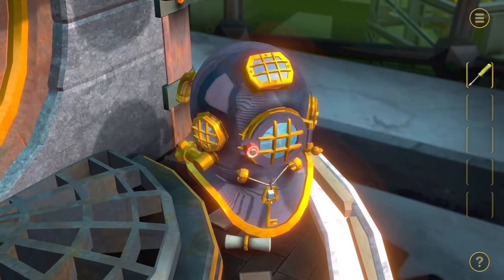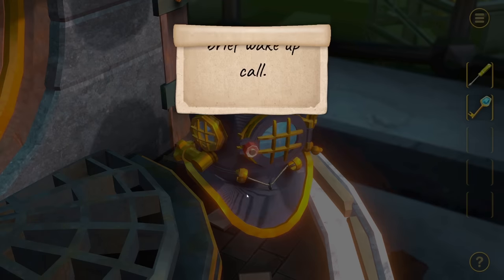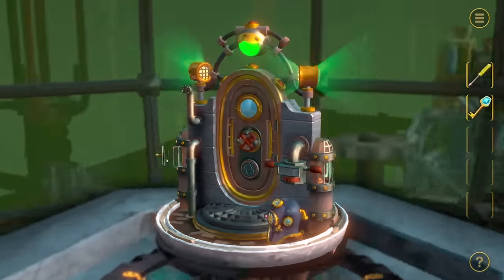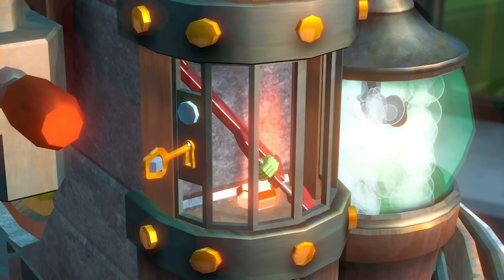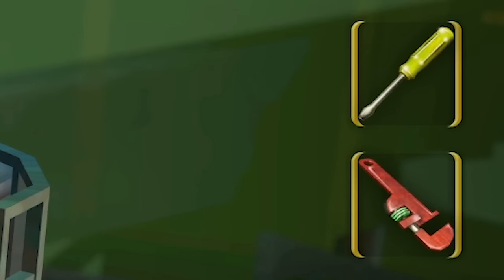We need a blue key to get into that. Now, what about this diver's helmet? There's the key - I've just got the blue key. We've got a scroll down there as well. 'The boating incident was a brief wake-up call.' It's a blue key. That goes over here, the other shaft. So we'll grab the blue key, shove it in there, give it a twist, open that. We've got another gem and a wrench.